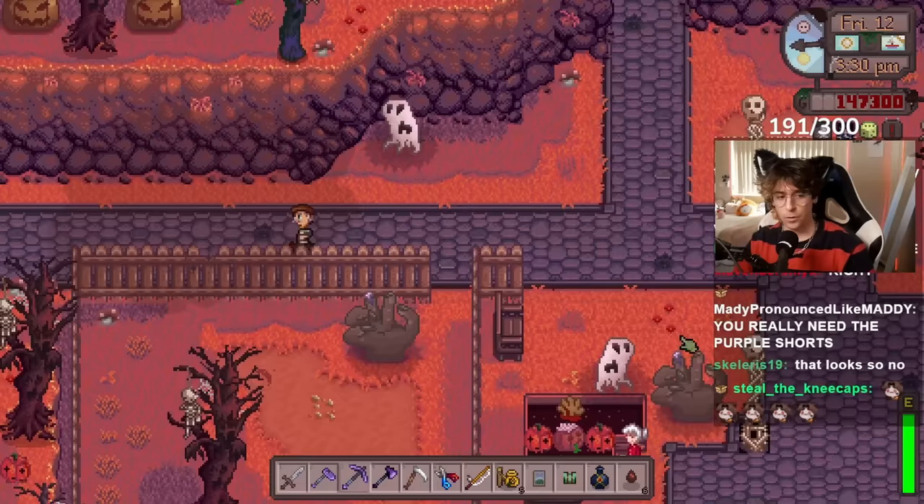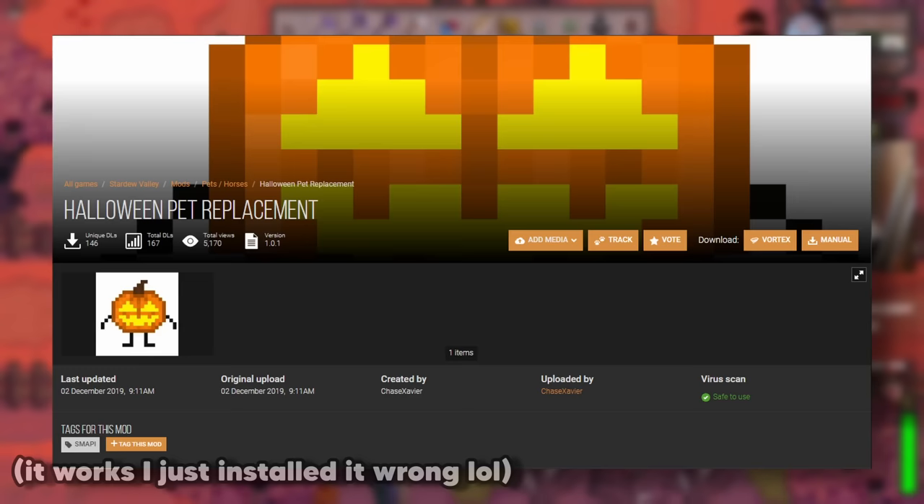There's one mod that I never got working, but I want to mention it anyway — it's the Halloween Pet replacement mod. It just adds a little jack-o'-lantern to your game as a pet. Very cute, very simple.